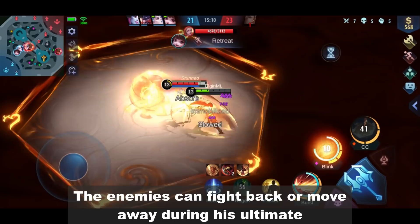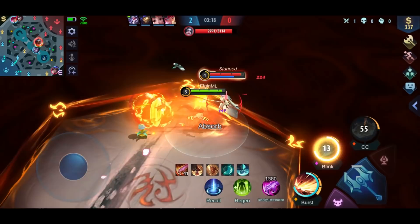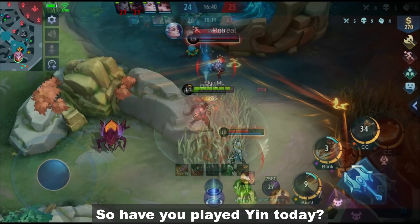The enemies can fight back or move away during his ultimate, so always try to pick enemies with no mobility like mages or supports. Avoid enemies with multiple dashes because it's hard to catch them.